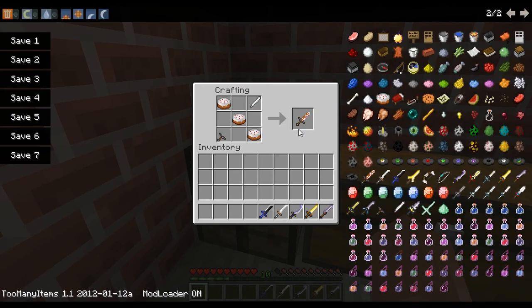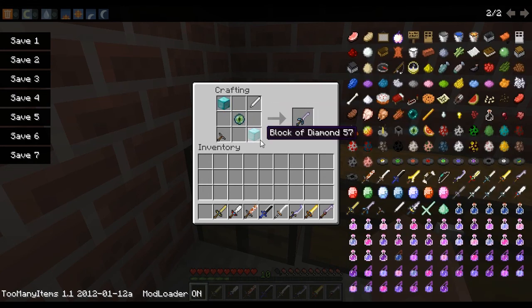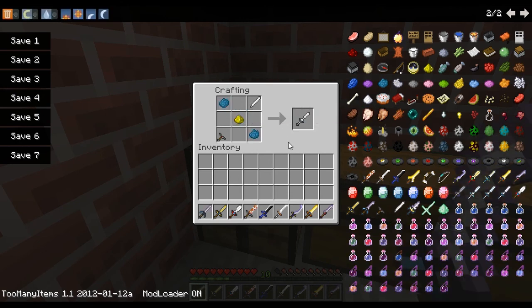Three Cakes will give us the Duff Cake Sword. Two Iron Blocks and a piece of Diamond will give a Great Blade. Two Gold Blocks and a Diamond will give a Calibur Blade. Using two Blocks of Diamond and an Eye of Ender will give the Aion Blade. The final basic sword is the Goddess Blade, using Cyan Dye and Glowstone Dust.